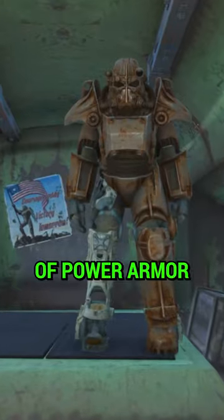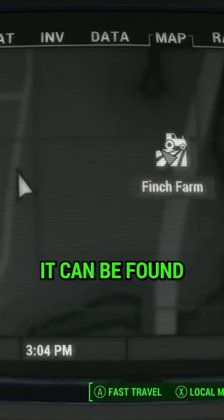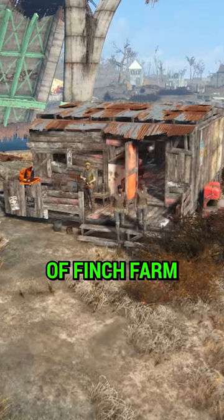Legend has it there was a shipment of power armor that never made it to the National Guard Training Yard. It can be found just west of Finch Farm.